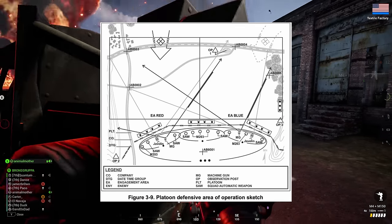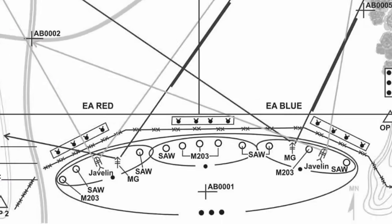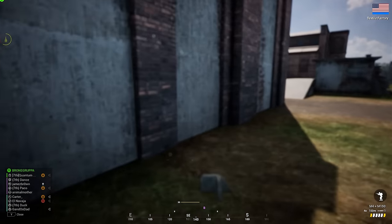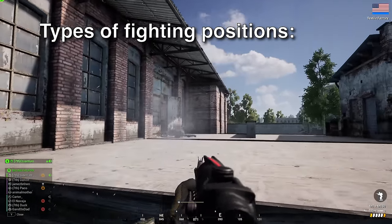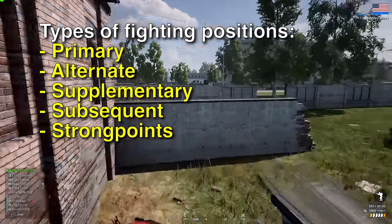The engagement area should be located between your forward security elements and your main fighting positions. When preparing a defense, most of your squad and teammates should establish fighting positions — the primary locations from which they'll fight. There are five types of fighting positions: primary, alternate, supplementary, subsequent, and strongpoints.